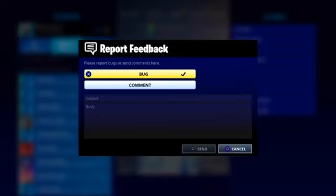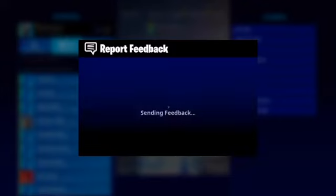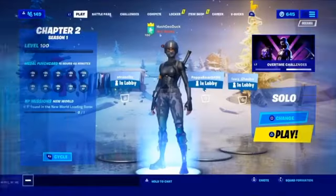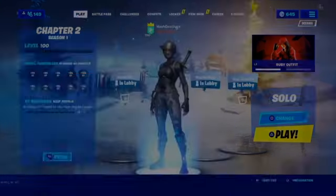You have to put something in the subject and body — don't worry about the bug comment, that doesn't matter. Put in whatever you want and send the report, the feedback, whatever you want to call it. If it takes a while to send, don't worry — that's normal. Once it does send, you're gonna get a thank-you message, then just confirm. You're gonna get it no matter what guys.